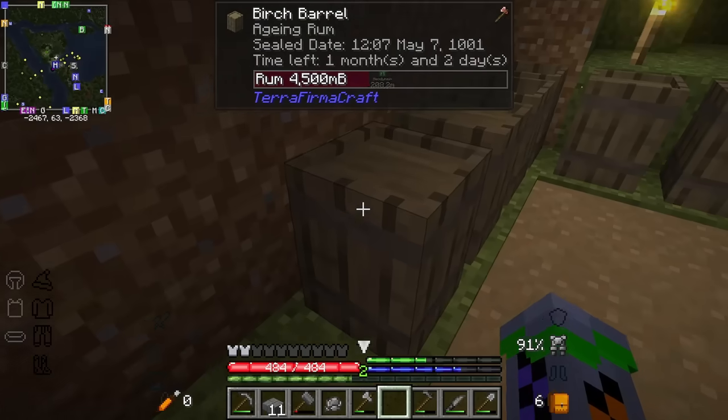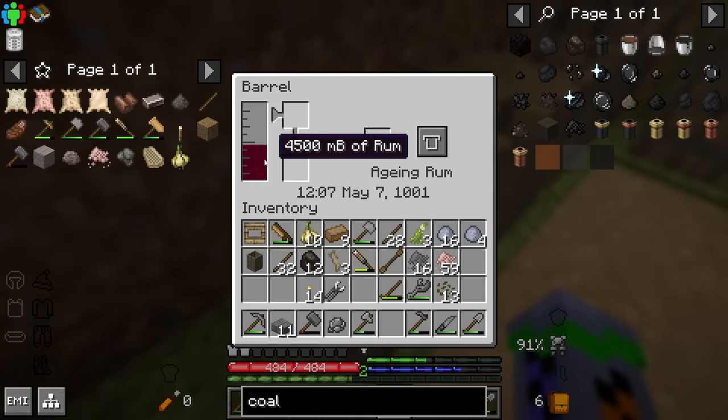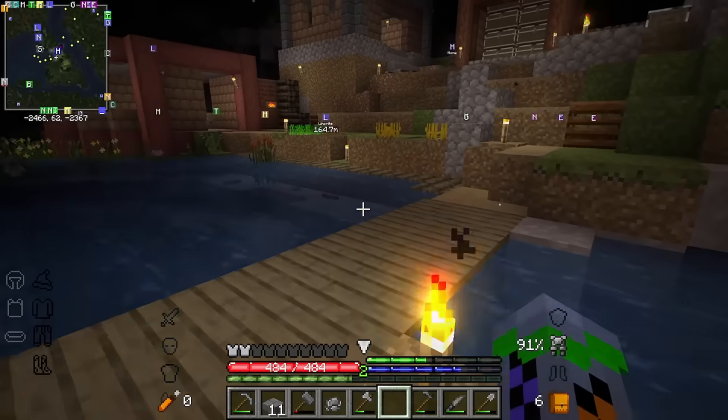Something I didn't show is this - I put sugar cane in a barrel here and it turned into sugar, and then rum, and now it's aging even more. So I'm going to have aged rum later, and then I'm going to make bottles with glass, and I'm going to become an alcohol addict.